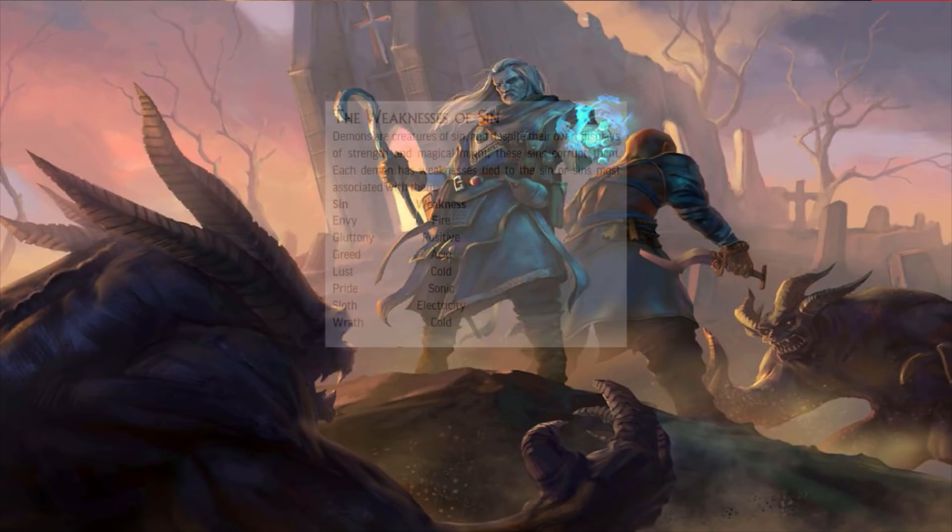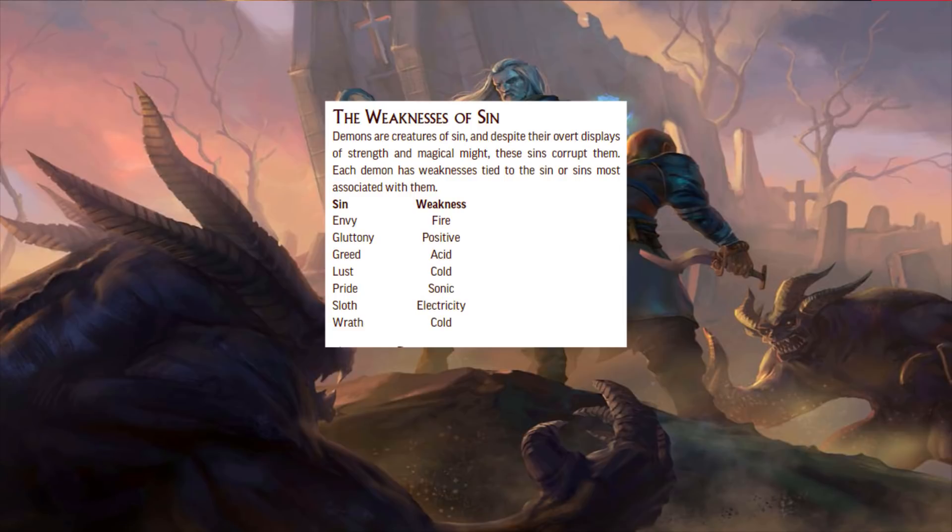As far as the lore goes, demons are creatures of sin, and despite their overt displays of strength and magical might, these sins corrupt them. Each demon has weaknesses tied to the sin or sins most associated with them, and truly that's all of them. There is no demon — just literally not one, though the weakness scales with level — that doesn't have some form of elemental weakness.